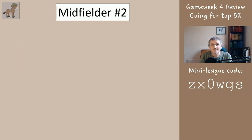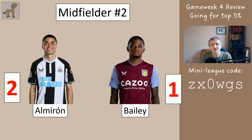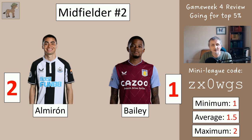Midfielder number two was Almiron or Bailey — they only got one and a half. These were always going to be like our weakest player that we're likely to play every week, and at the beginning of the season we didn't have enough information about who was likely to play. Going forward, Bailey has a good chance of being quite good but he's got at least three very difficult fixtures coming up, so we're going to be subbing these out.